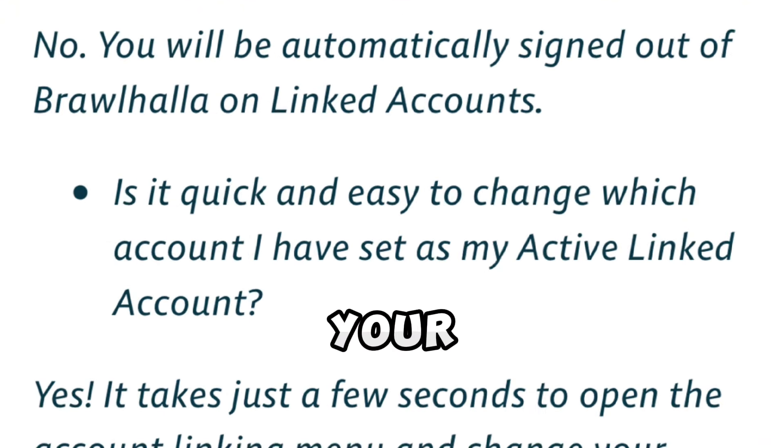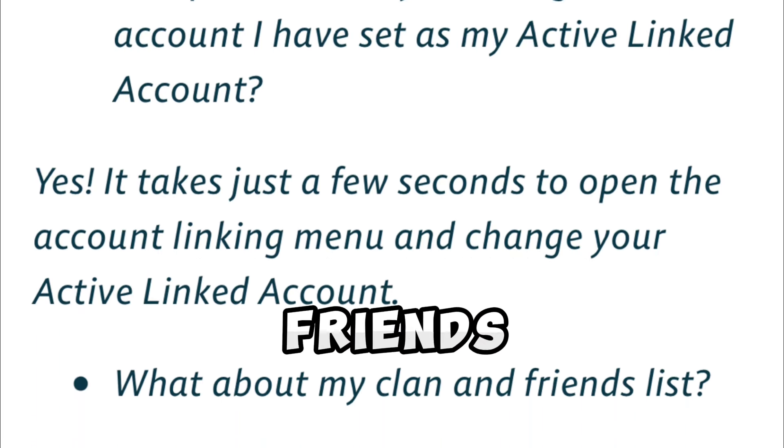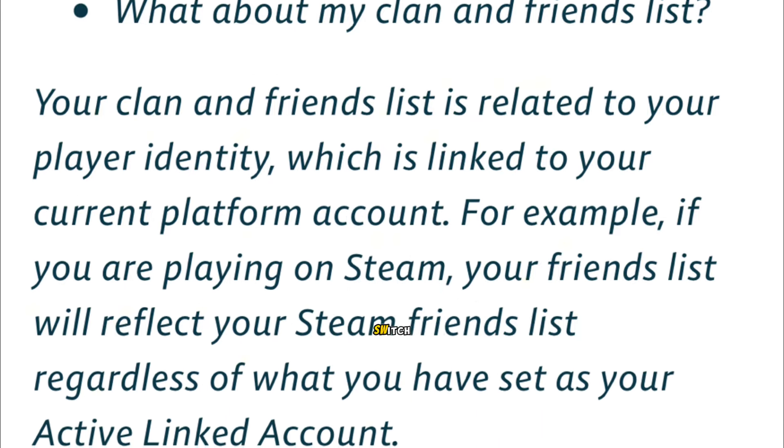For people planning to link their Steam account, you will still have your friends list, but unfortunately those friends will not show up on the other account. For example, if you link your Steam to Nintendo Switch, you will not be able to see your Steam friends on the Nintendo Switch.